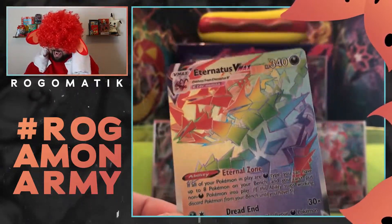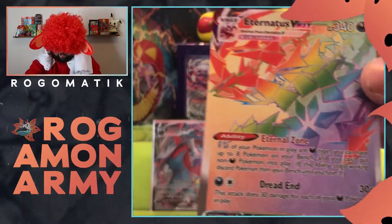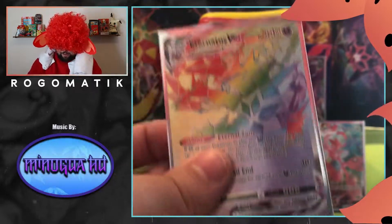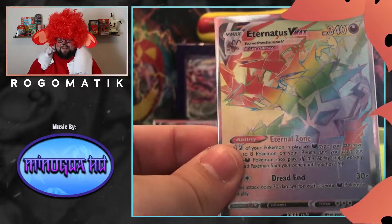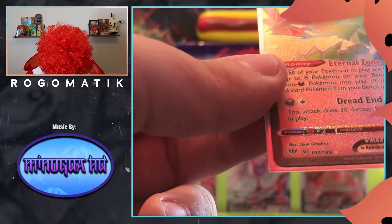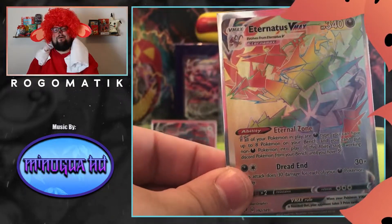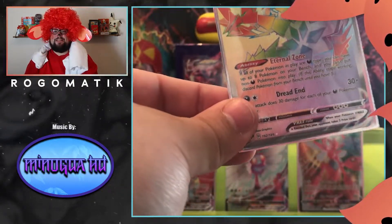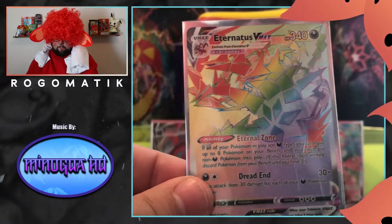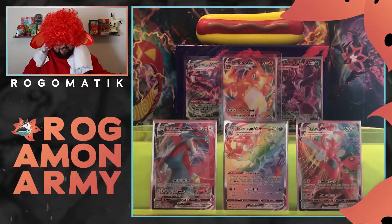Wow, dude. My hand is shaking — you can see it, bro. You can see my hand shaking. Eternatus VMAX Rainbow. Honestly, I think this is the second card you want to get in this set — I think it is top three cards you want to pull. Besides the Charizard, I think the Crobat is the other one. And wow, dude — this box just keeps on delivering, man. Oh my. Thank you so much, Jeff. This box has just been insane. You're going to have to pick out my Vivid Voltage box for me because I want the fat Pikachu so bad. The Rainbow Eternatus VMAX — wow, dude!